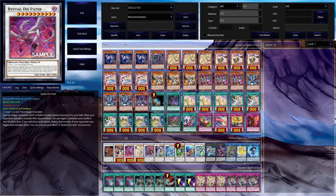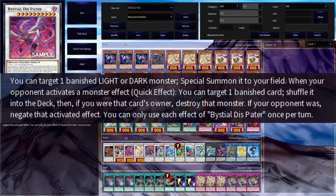As for the specifics of Bestial Dispater, it is a level 10 dark dragon synchro with 3500 attack and defense, with materials of one tuner and one non-tuner dragon monster. Its first effect is that on your turn you can target one banished light or dark monster and special summon it to your field. This even includes an opponent's banished monster, which is very strong.